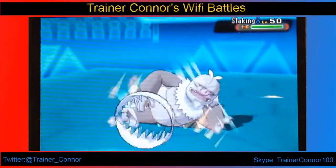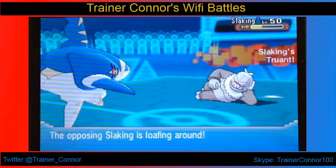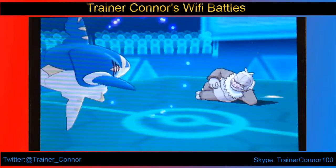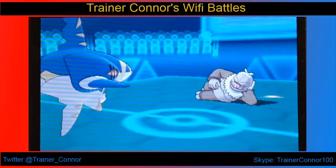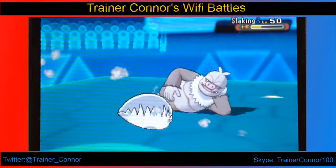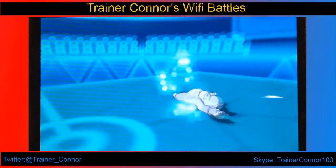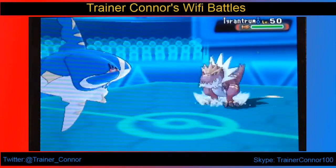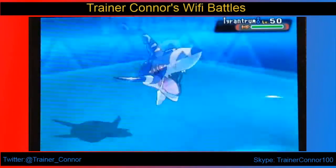Now Slaking. You guys know that Slaking gets the ability Truant. So we're going to Protect on the turns that he's going to be locked by Truant, then get Crunch on the last turn. Very awesome strategy — I think I used it before with a different Pokémon when I had to face a Slaking. Anyway, we take out Slaking with Sharpedo using that technique.